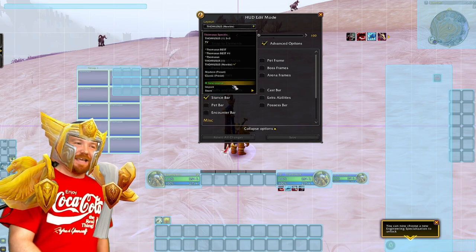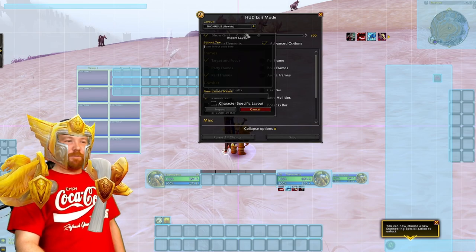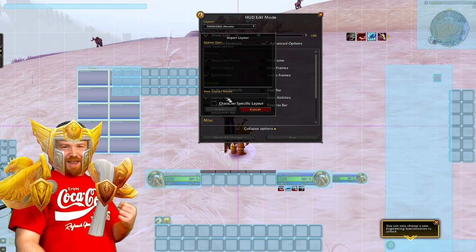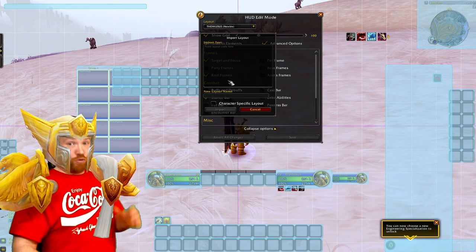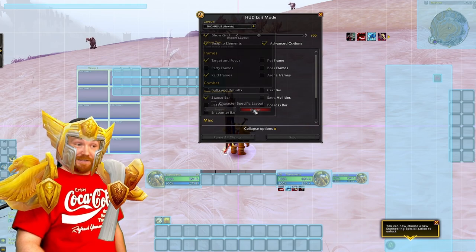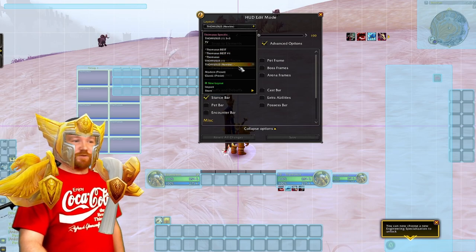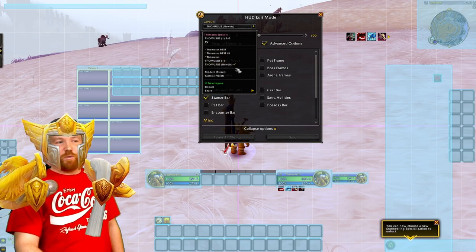Then go onto the drop-down list, click import profile, and put that code into the little box there. Paste it in and give it a name, like 'For the Alliance' — don't give it a For the Horde name. Press accept once you've done that, then make sure you've got the right one ticked — the one you're working on. It should be the new one, whatever you called it.